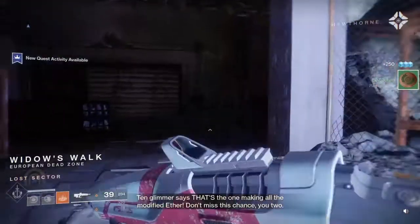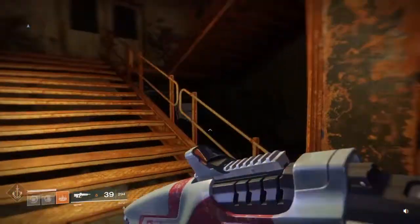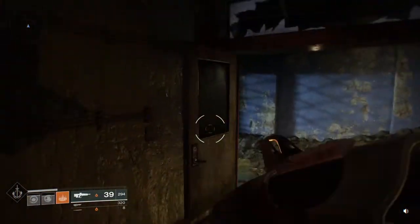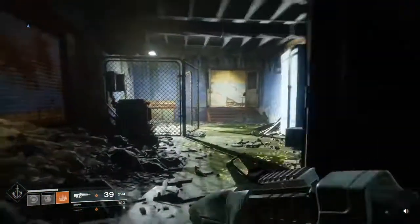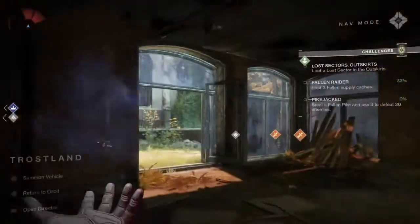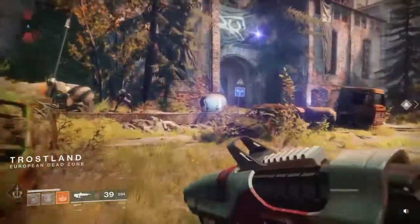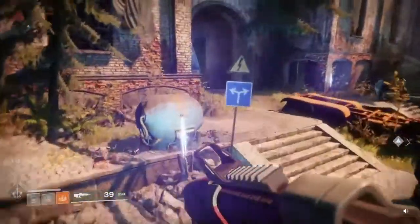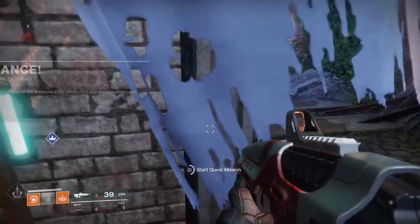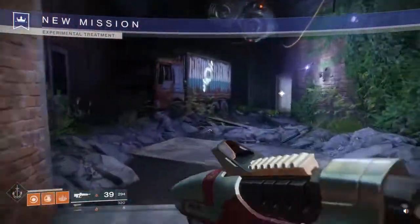Once you have secured that area you are going to head out of the Lost Sector because the next quest will have unlocked and it is in the Trostland again. You will see that it has spawned in. You just start the mission and this one will be in the mine, so we are just going to head down there.